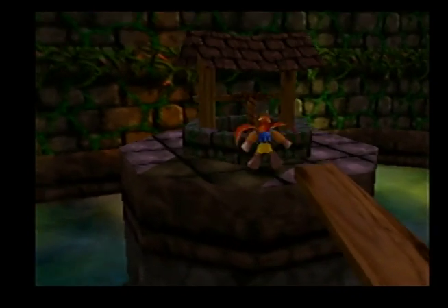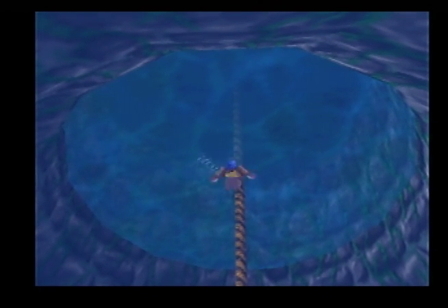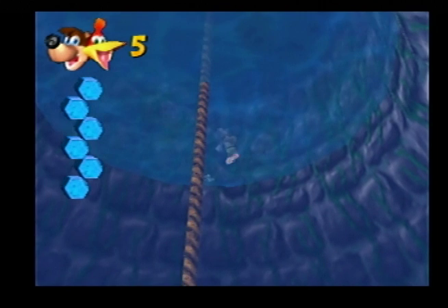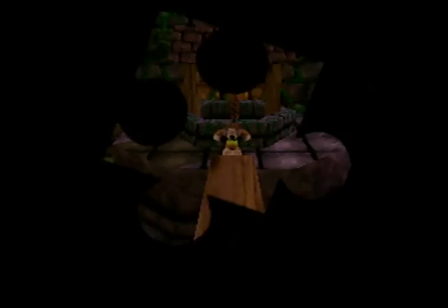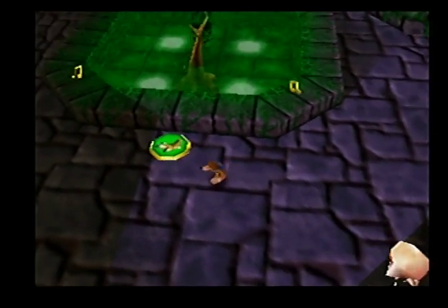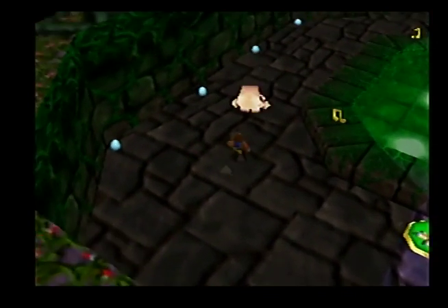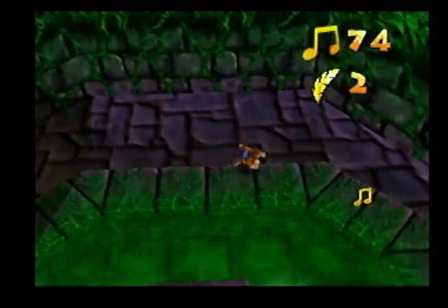I'm too big for the whale, but you are supposed to come in here as something else and you'll see. There are some gold feathers there — if you run out, use the wading boots to come get them. These enemies are kind of annoying but I'm just getting rid of them. You get rid of them and they don't come back as long as you don't die or exit the world, so get them out of the way.